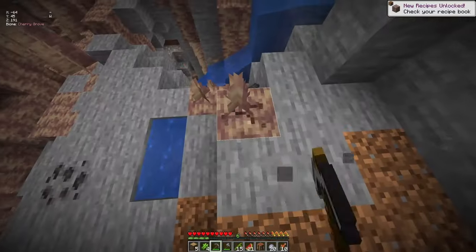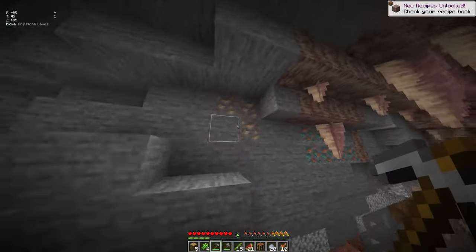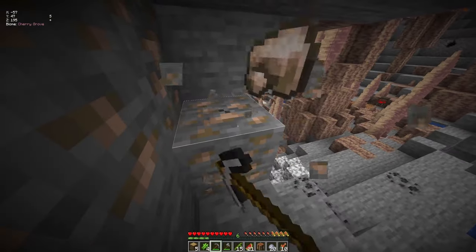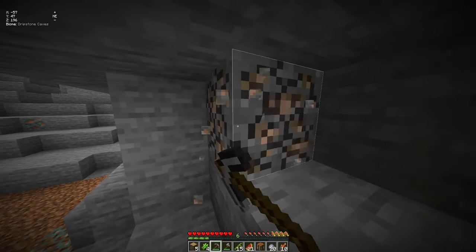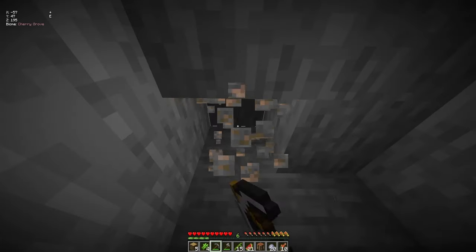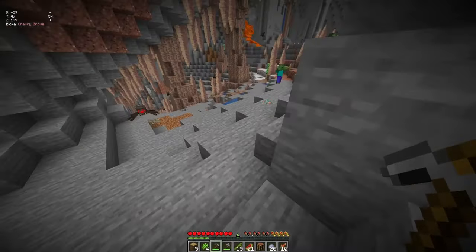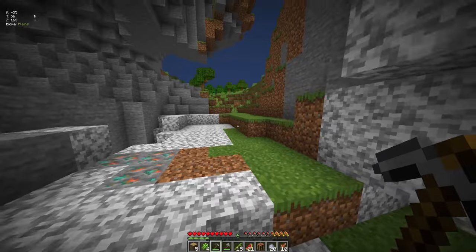Let's grab a few more blocks — we got three iron. Please don't come up behind me with a creeper. That spider looks like he's coming for me. All right, let's go — I'm leaving, trust me I'm gone. Oh, it's nighttime already and I don't have a bed.